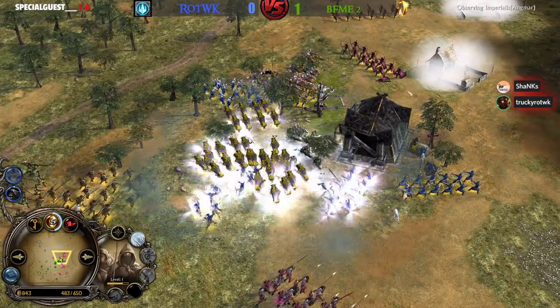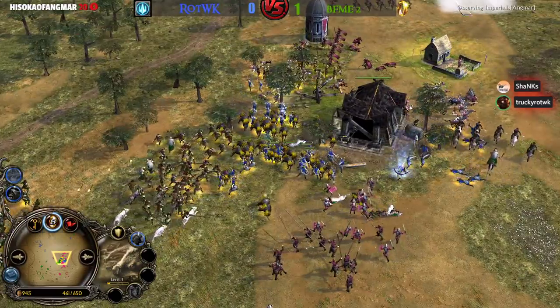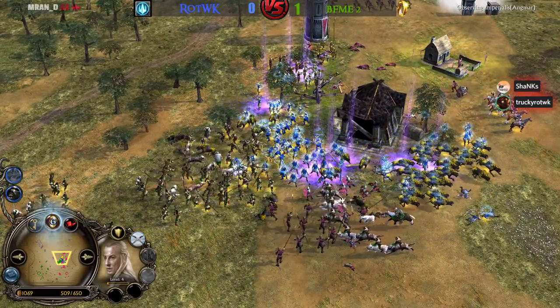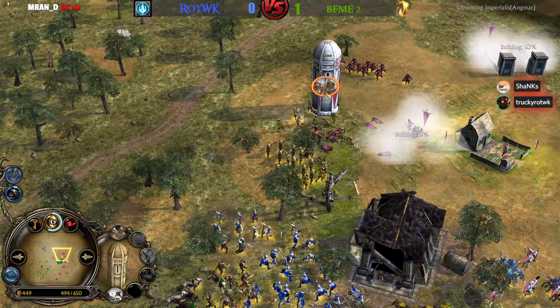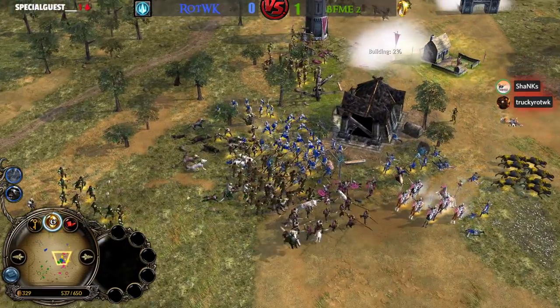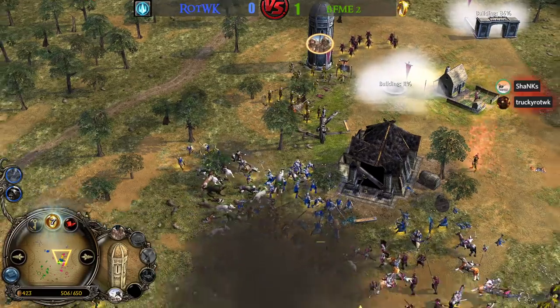I don't know what's happening in this fight but it looks like they've been surrounded. The BFME2 players have surrounded the Rise of the Witch King players. They've even got a tower on the backside. It could be just gobbling them up here in game 2. They can't take down the tower because there are Rangers inside, dealing so much damage.